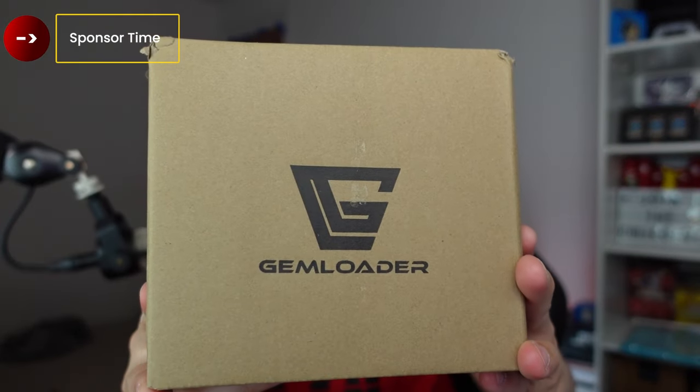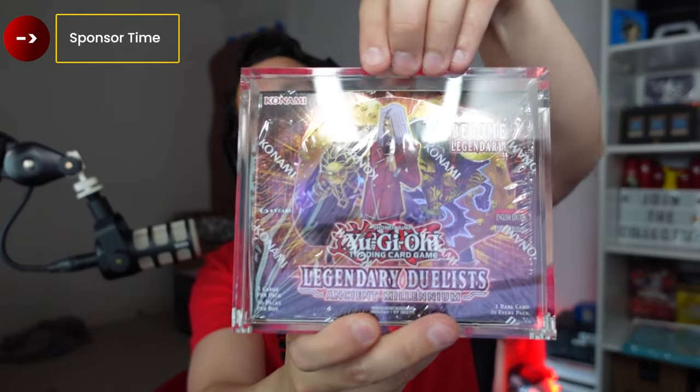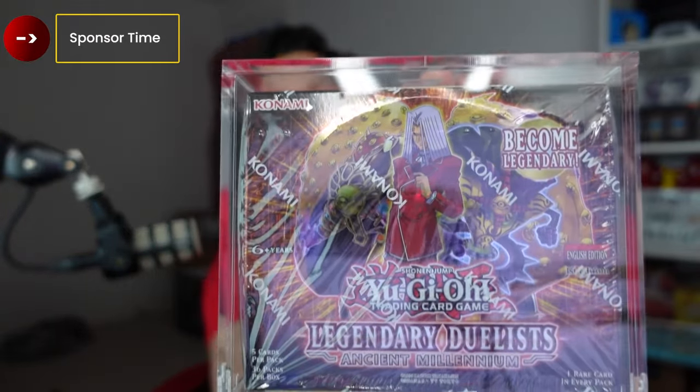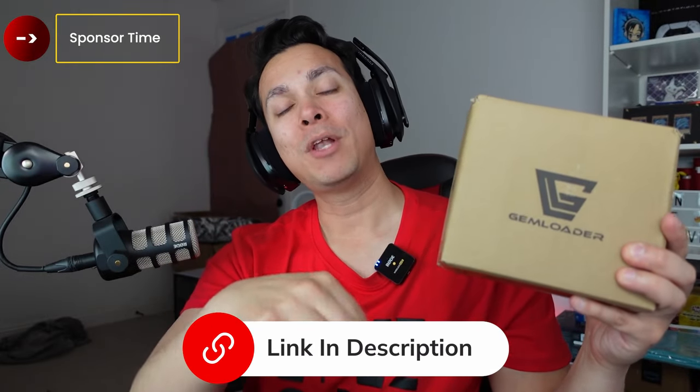Speaking of high value — a segue into our sponsor for today's video: Gem Loader. These boys protect those booster boxes and get those acrylic cases to protect your packs as well, or individual cards. It has a magnetic closer, fits nicely, and protects beautifully. The Legacy of Darkness — a first edition booster box is currently sitting around $2,500 to $3,000. If you have one, keep it protected using these. Check the link down below — it does help support the show.